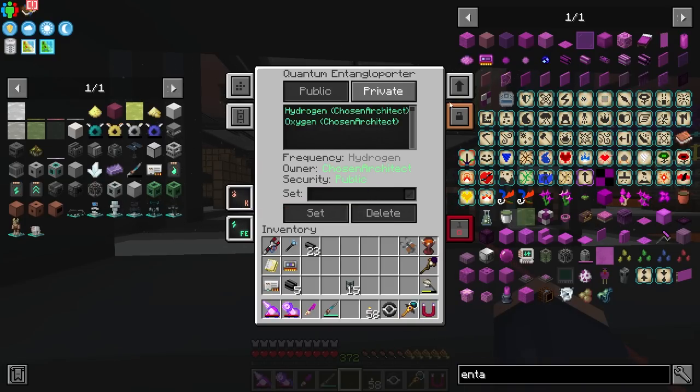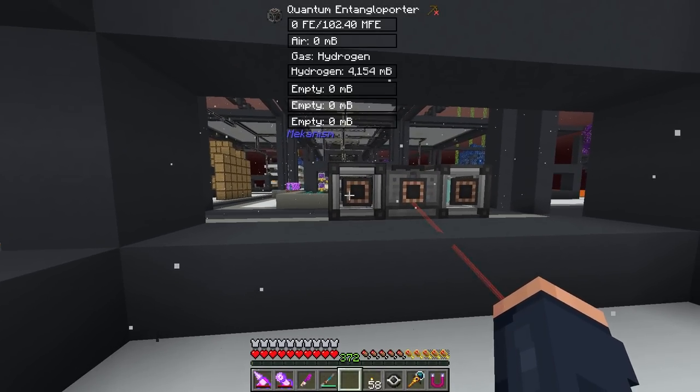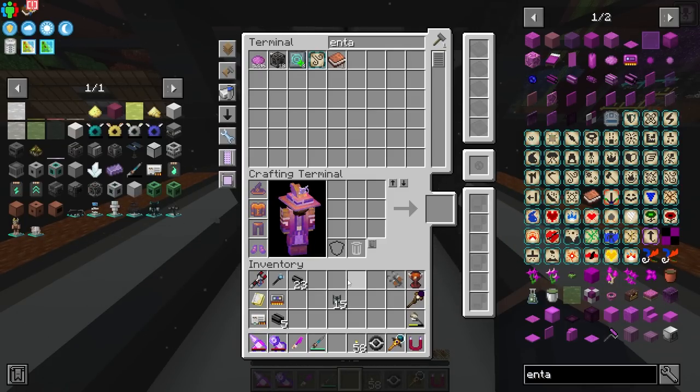With the channels selected, this is already set to the frequency hydrogen and this one to the frequency oxygen. We set both to automatically eject, and you can see hydrogen is filling up on one side and oxygen is filling up on the other. That is a perfect example of all the things I'm going to be doing.